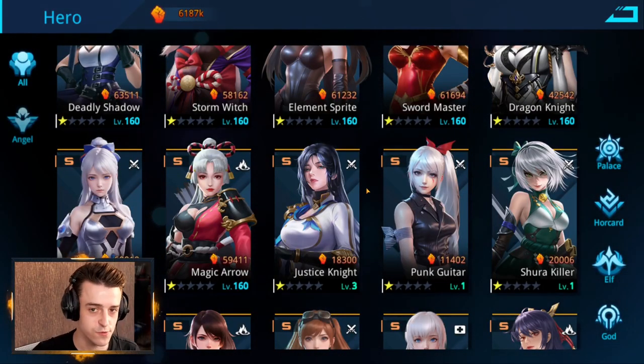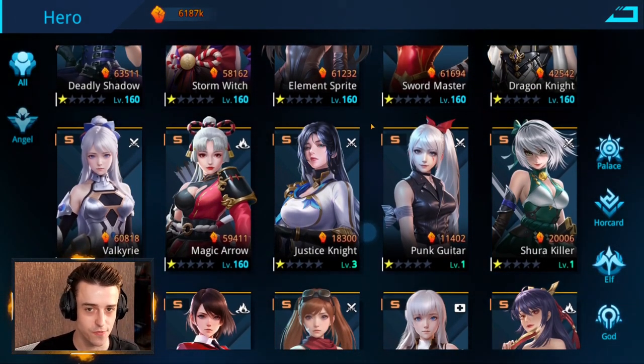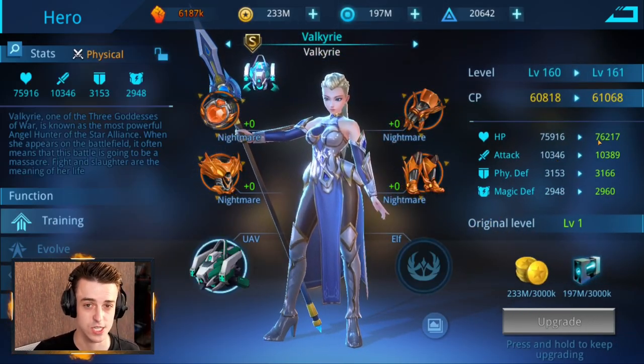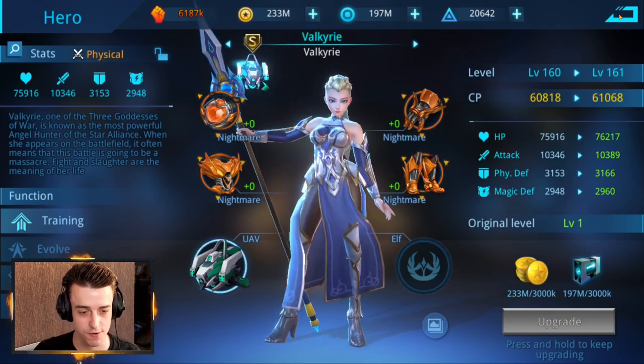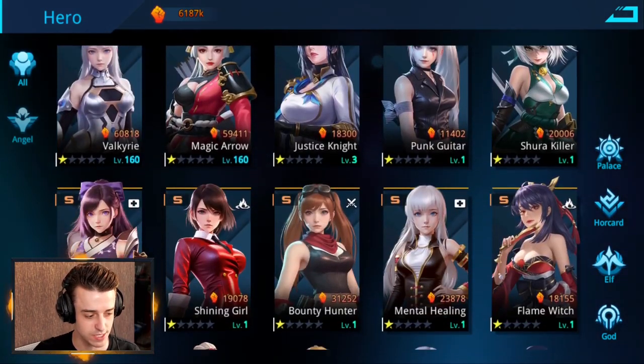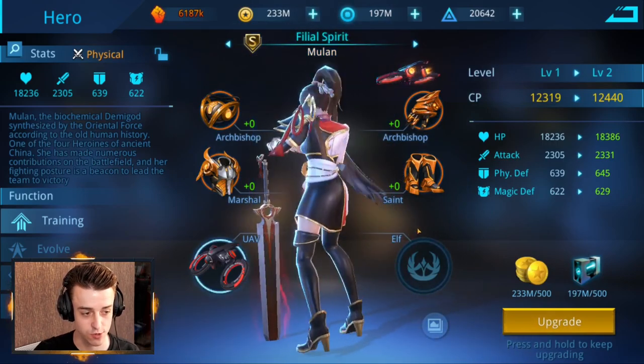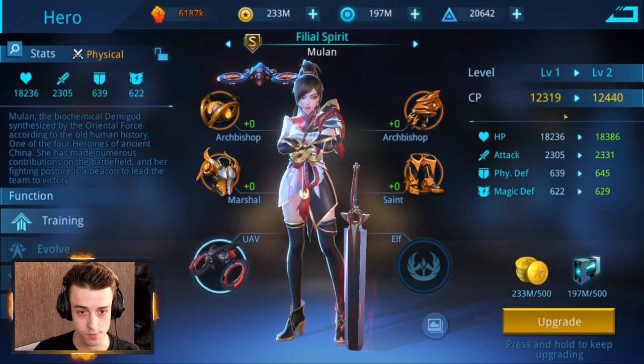Hopefully you've learned something today about using the different weapons. If you're using the scythe, you should be going for Time Guardian. With the rifle, there are lots of crowd control heroes to choose from. With the katana, Deadly Shadow is the hero for you. One final point: if you're using the scythe, a lot of your power comes from raw damage. Heroes like Valkyrie are really powerful at dealing damage and can attack opponents many times. Also, Mulan or Filial Spirit is one of the best damage dealers in the game and is absolutely worth considering for a scythe build.